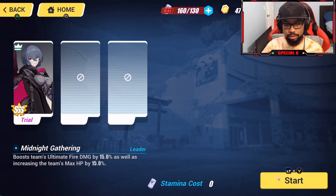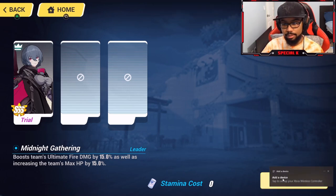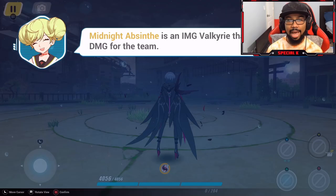miHoYo doesn't just do that for nothing, you know what I mean. Midnight Absinthe is an IMG valkyrie that boosts fire damage for the team. I did build this character, I just haven't played as her yet — I've been waiting to make this video for a few days now, to be honest.